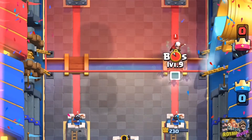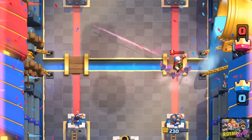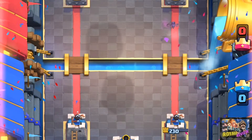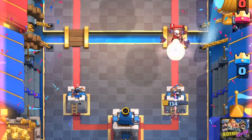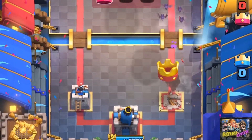Even though bats die in one shot, his arrow is very thin, so you can actually surround him with bats right as he crosses the bridge to fully deny him. Though you have to be careful, since he does have a 7 tile attack range. He locks onto the tower really fast, like a dart goblin does — so if you mess up, you're in for a world of hurt.